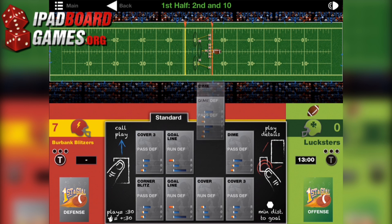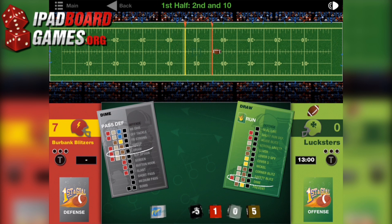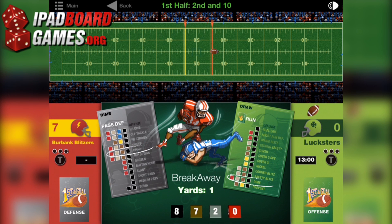Once you obtain one or more expansions, you can specify which set of dice your particular team will use. You can also change the team logo and colors. You could do this with only the base set as well, but with a lack of online play, it's purely your own aesthetic sense being affected.